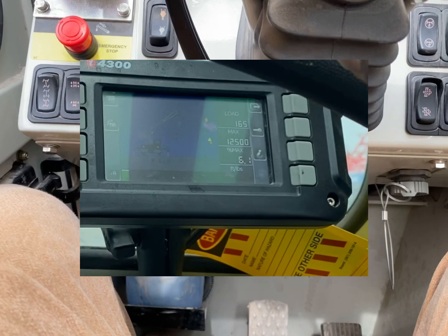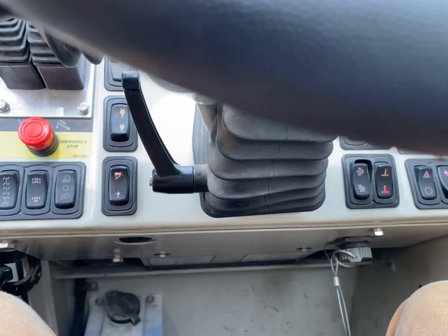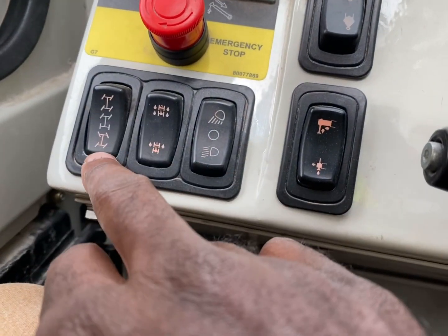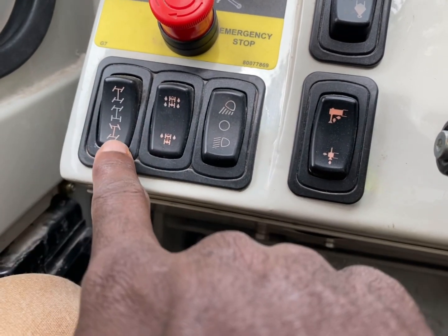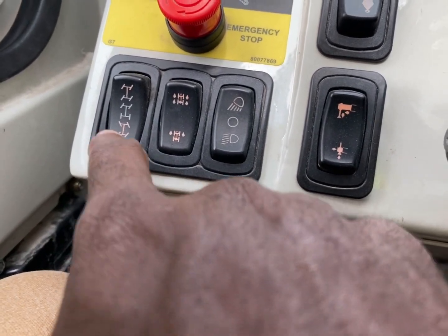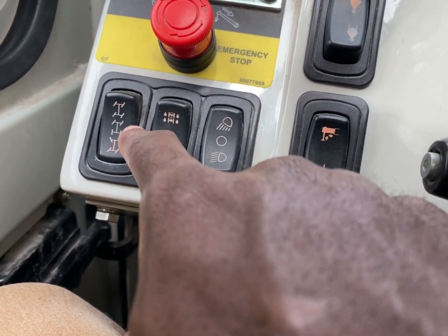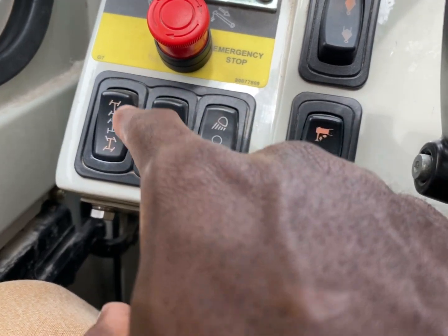Now we're going to talk about travel mode. When you're traveling, here are your modes. Always keep it on this one — you can turn on a dime with this one. The rest of these you only use for certain spotters; if a spotter tells you to cut into a tight area, then you'll start using these. Otherwise, leave them alone.